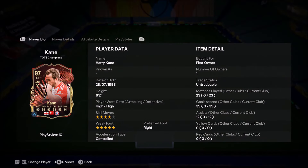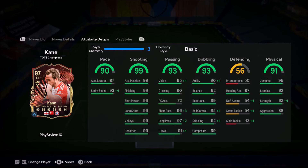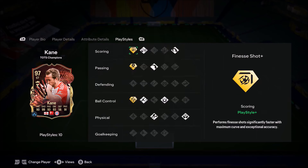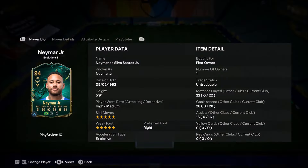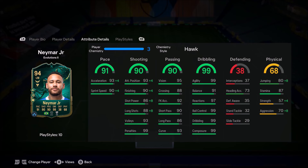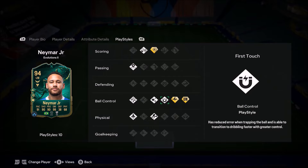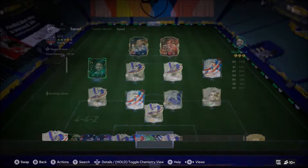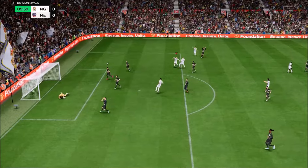Ladies and gentlemen, welcome to the video. Today we're going to be looking at a few cards I've got my hands on. We're going to be looking at Harry Kane, the touch version, Neymar who is free to evolve, and Fernando Torres at the end of the video. It's a bit of a long one today. I just like this style where I'm reviewing multiple players — I think when you're reviewing one person it can get quite dull, so I like doing multiple players in one review.